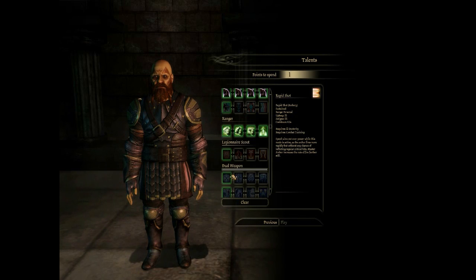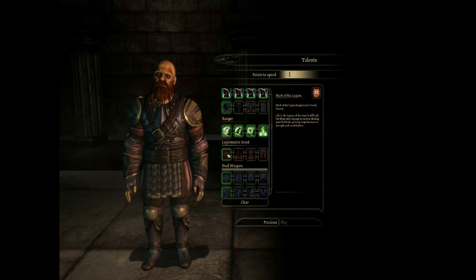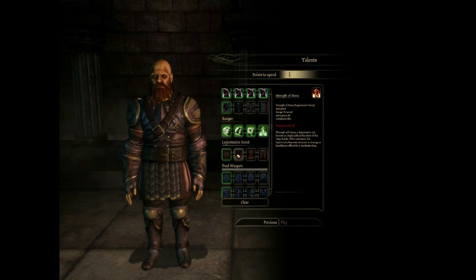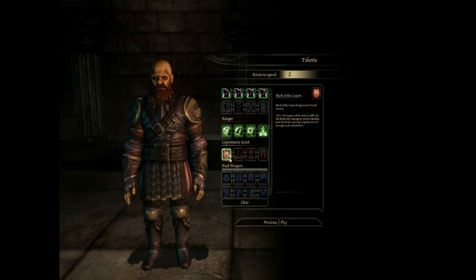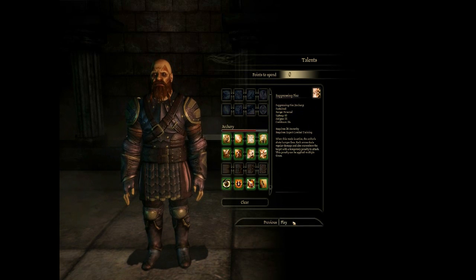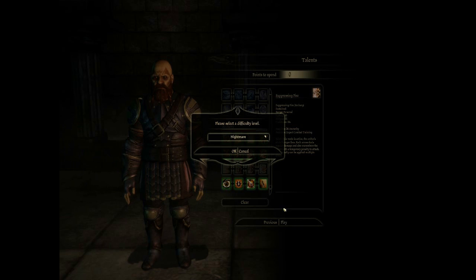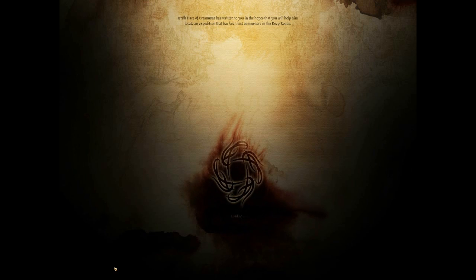I'm picking my talents, choosing the first, second, and fourth tree of the Rogue tree. The third tree I find not that useful. For my second specialty I take Legion Air Scout — they get a Constitution bonus and I think a Strength bonus, which is really not that important. If you have accuracy on, I think your Dexterity really contributes to your damage. This is my first time playing this class.